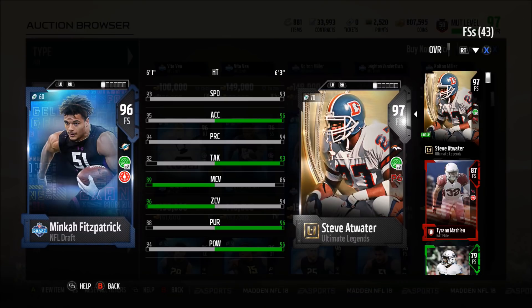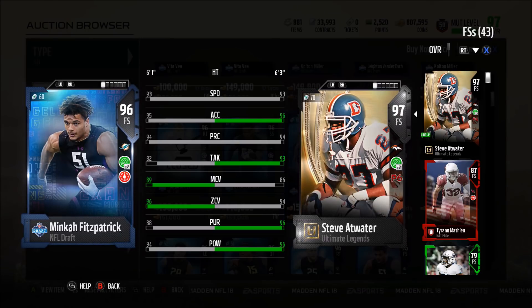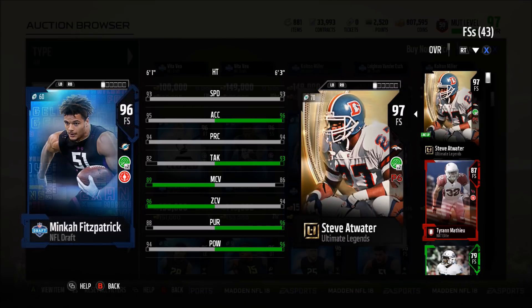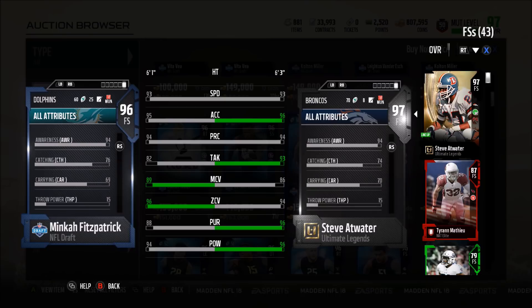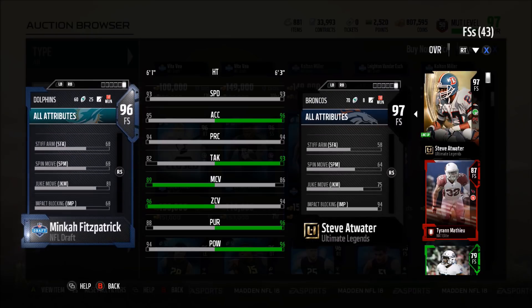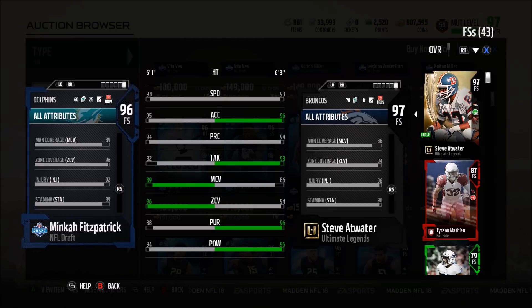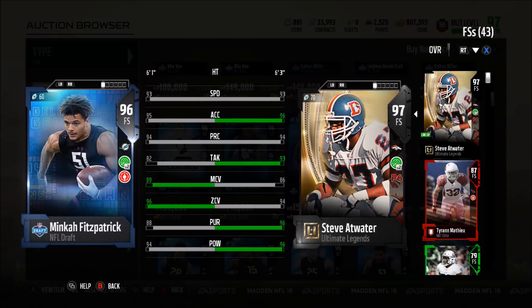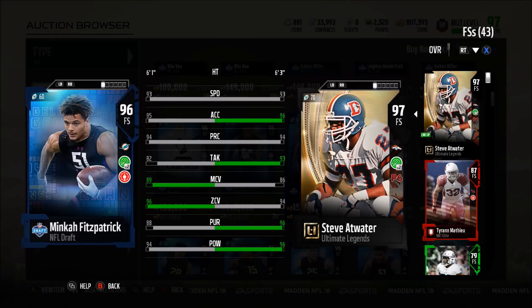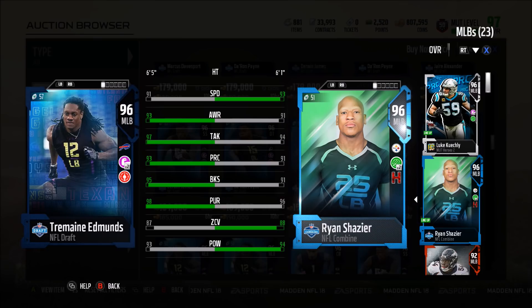Another safety I'm really impressed with is Mika Fitzpatrick. Comparing to Steve Atwater: same speed, one less acceleration, same play recognition, 11 less tackling, but three more man coverage and two more zone, 88 pursuit, 94 hit power, 76 catching (two more than Atwater), 91 jumping, and 80 block shed. Overall a pretty decent safety — Derwin James is obviously the better one, but Mika Fitzpatrick is pretty good, especially with Dream React and Blanket Coverage chemistry.